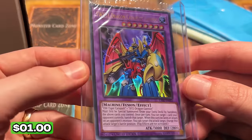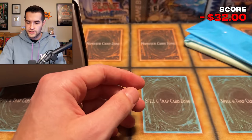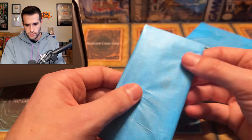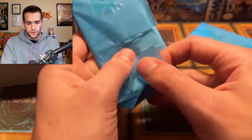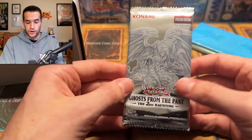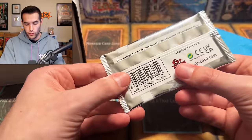We have a promo VW XYZ Dragon Catapult Cannon from Lost Art. That's a cool card — I don't know what this is worth, but the Lost Arts usually hold a couple dollar value at least. Next item — a booster pack, one booster pack. It's very thin. Oh, look what it is — Ghost from the Past! Not Ghost from the Past One though, so we are opening a different set from the one we just opened a bunch of.